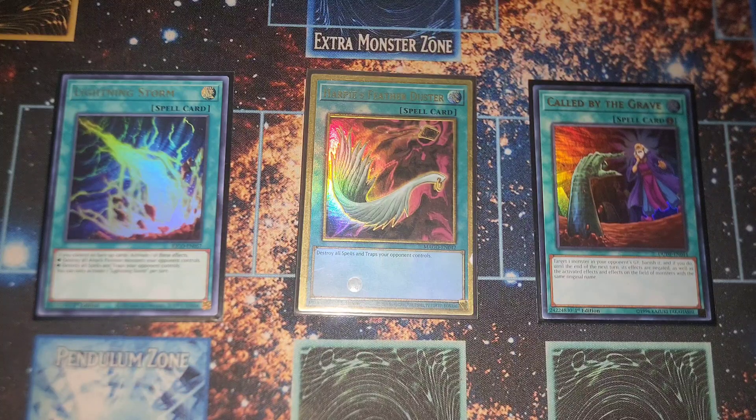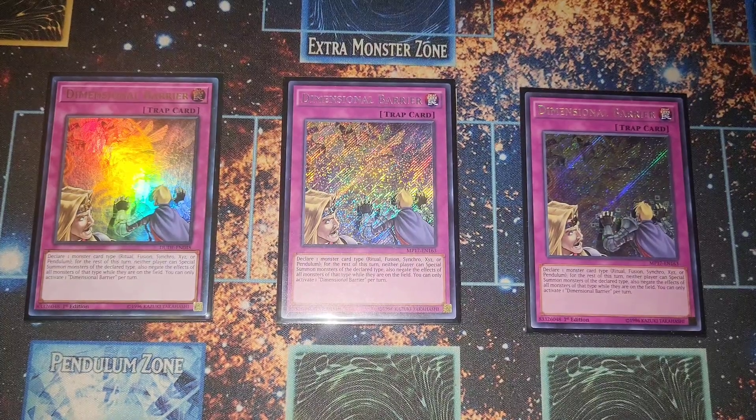Three D.D. Crow — love them as power one-offs. Then three D-Barrier, which shuts down literally almost every relevant deck in the format that's a tough matchup for Dino. Shuts down Branded, shuts down synchro plays, and also shuts down Drytron coming back. It's the standard at this point.